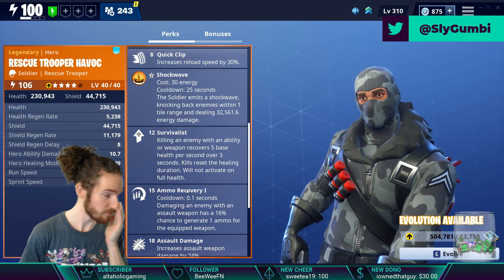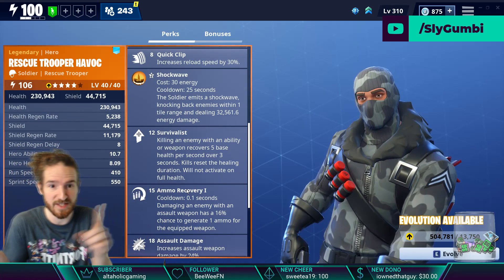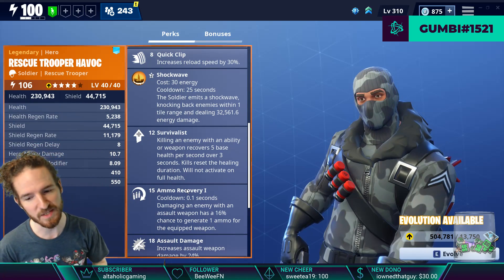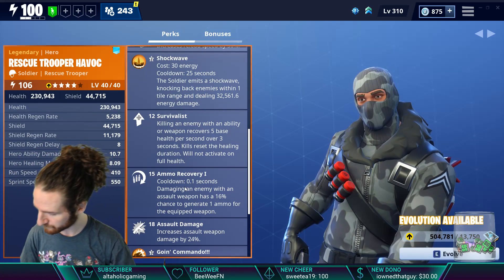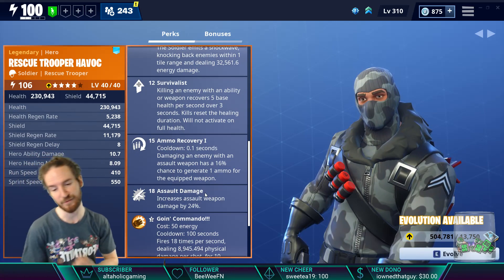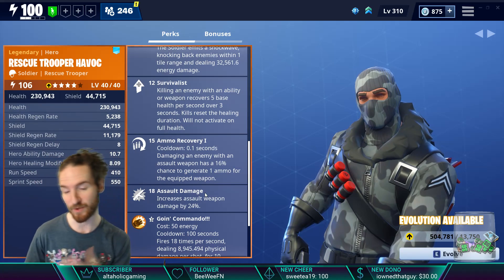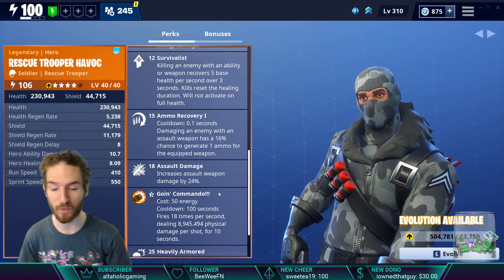The Survivalist heal doesn't stack — if you get a health tick and then Shockwave and kill a bunch of husks, it just resets back to three seconds. It's nice because abilities trigger it too, so you can throw grenades and get heals, or shoot and get heals. Ammo Recovery at level 15: damaging an enemy with an assault weapon has a 16% chance to generate one ammo for the equipped weapon back into your ammo reserves — not your active clip, but you save on ammo consumption.